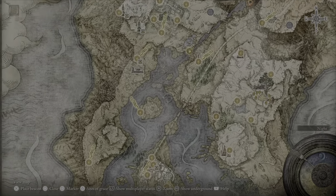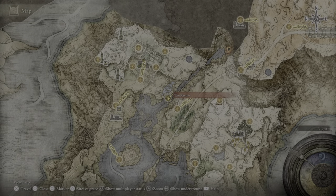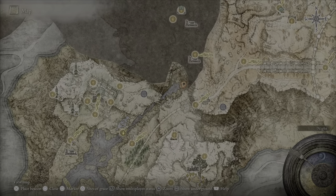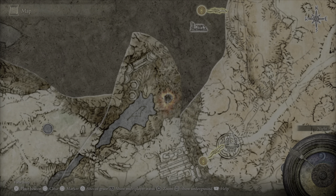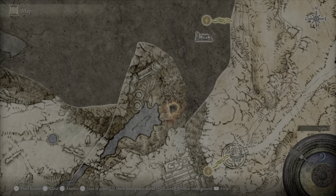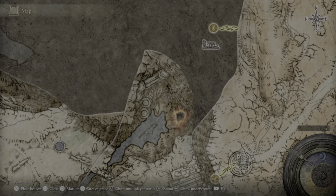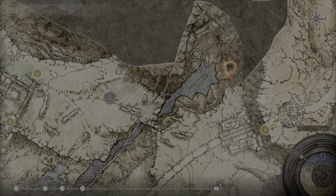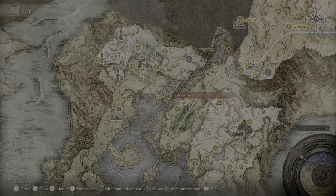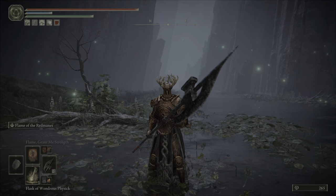At the end of all this river area when it starts funneling down right here, there's a site of grace right here called the Ravine, and we are going to follow all the way up here right till we get to this little red spot on the map right here. From there there's going to be a little structure, and it'll spit us out somewhere around here and we'll have a little boss fight — a magma worm.